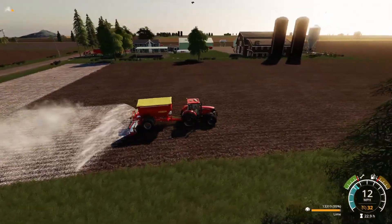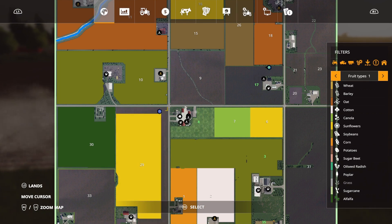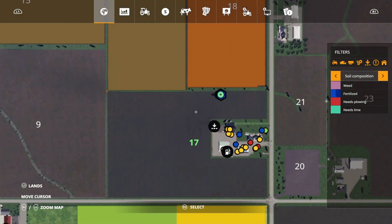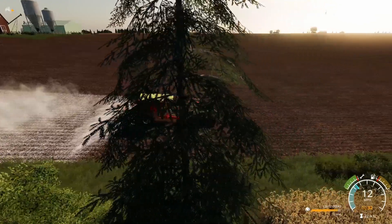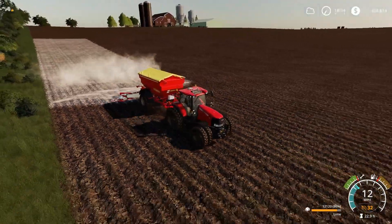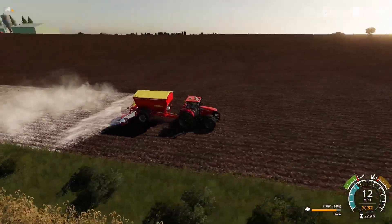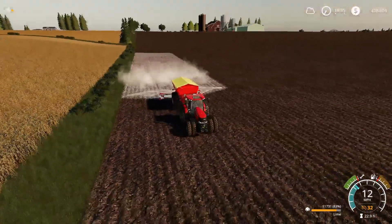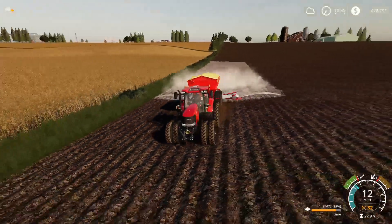Lime will go in. I can't remember if we did a second fertilizer spread on this field. Let's have a look at our soil composition - liming level is coming off, plowing has been done, we have got one fertilizer state on there. So once we've limed we will get a second fertilizer state on, and then we'll seed, or we'll seed then do another fertilizer state. We'll do it some way around and see how far one load of this goes.